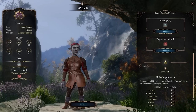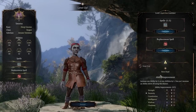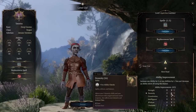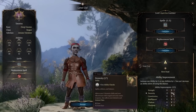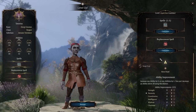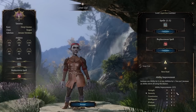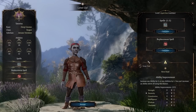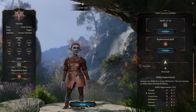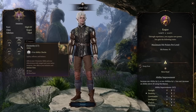For the Ability Score Improvement or feat at level 4, I'll show Astarion's screen as it's more interesting. With Dexterity at 16, I strongly suggest putting it up by 2 — it helps ranged attacks, finesse weapon attacks, armor class, initiative, and Dexterity saving throws. With Dexterity at 17, it's an odd number, and there are a few feats that give Dexterity plus 1 to round it off while providing another benefit.